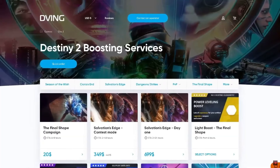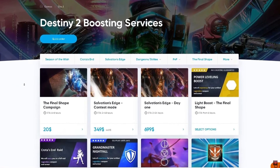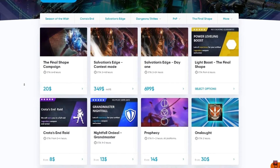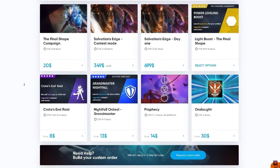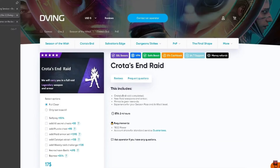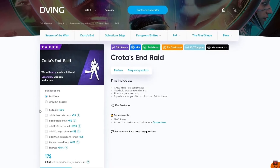Check out our sponsor — I'd like to recommend a fantastic service: Devane.net. You can find teams to complete different activities like raids, dungeons, Trials of Osiris, exotic farming, and many more end-game activities. The best part is it does not require you to share your account information whatsoever — no login or password needed. All you have to do is select the self-play option.